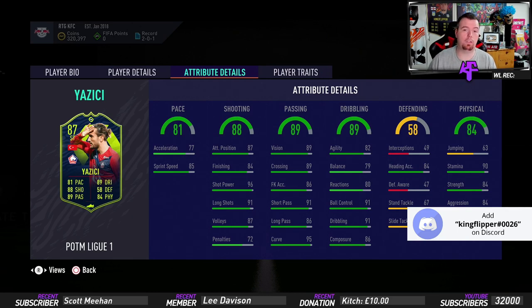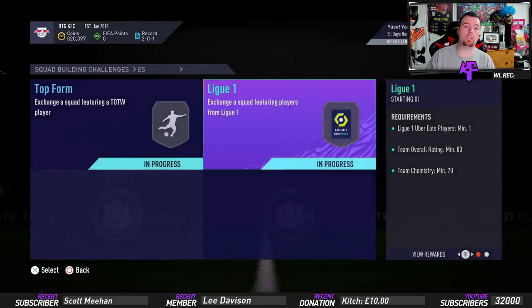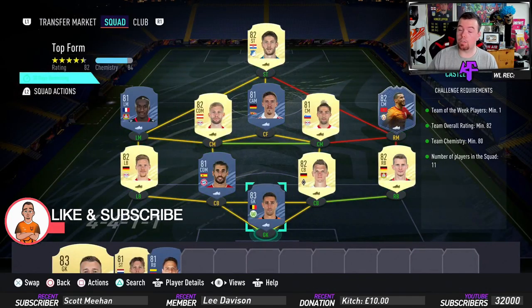The good thing with this card is because it's from the league, you can link him up with a few things. He's got Finesse Shot, Flair, Long Shot, Outside Foot Shine, and Technical Dribbler. He has some good PlayStyles as well. Two SBCs to do — before we get into them, just to let you know these are footbin prices at time of doing the SBC, which has been out for about an hour to an hour and fifteen minutes. Bids and snipes will of course be cheaper, and don't forget prices do fluctuate.